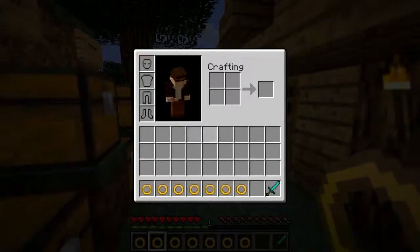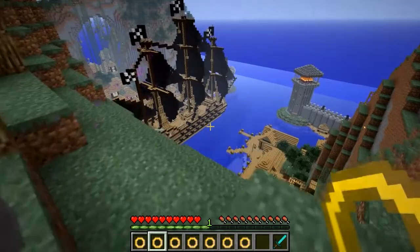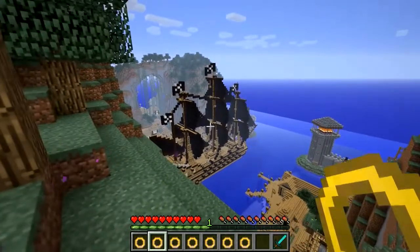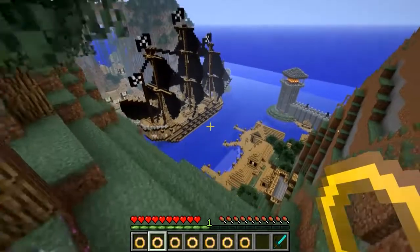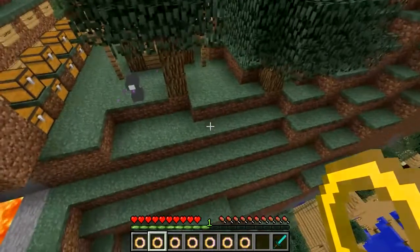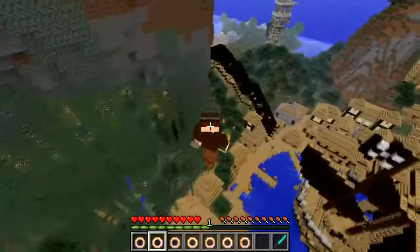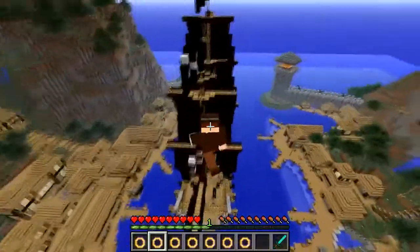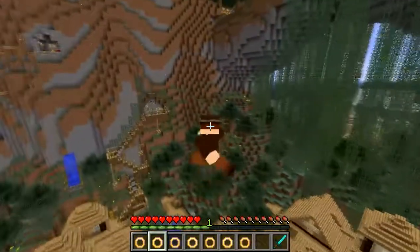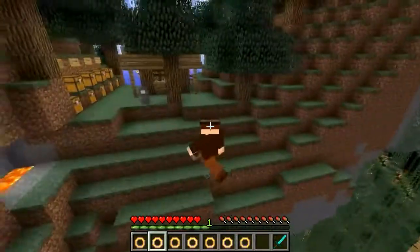The next one is the Ring of Levitation. This behaves somewhat like creative mode levitation. What you do is right click and you start levitating. All you've got to do is press the space bar — you don't need to double jump. Just press the space bar and crouch to go down. You get this funky little sparkle effect coming off your feet, and you can just fly around as you normally would in creative mode, but of course you're doing this with a ring. That's lovely — really handy.